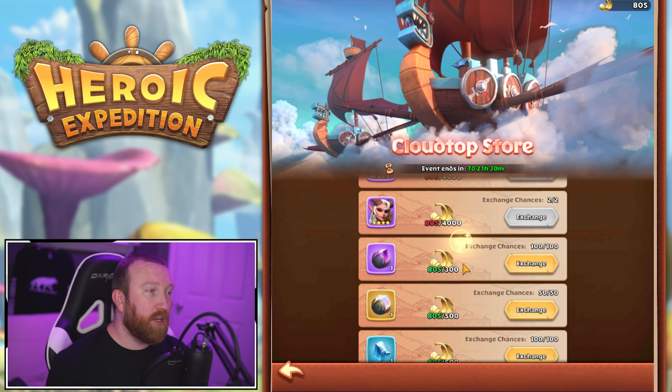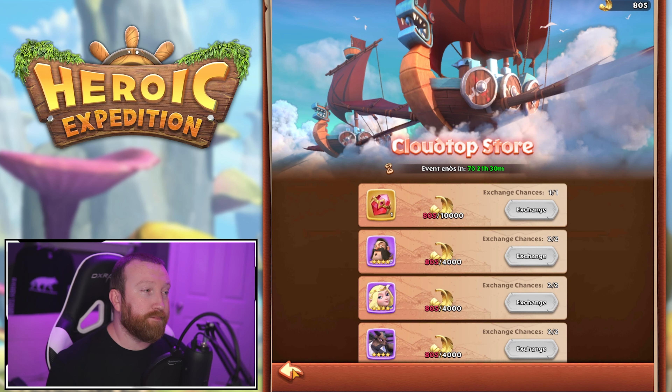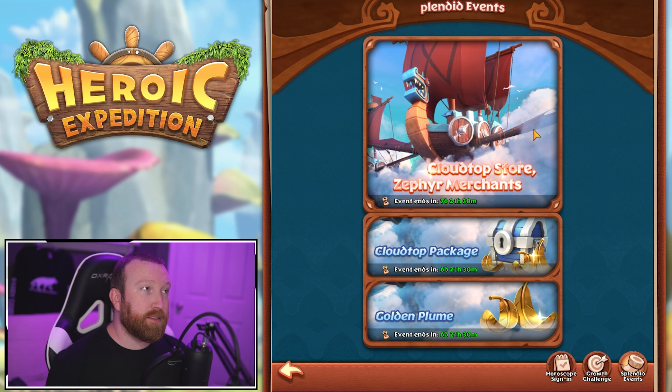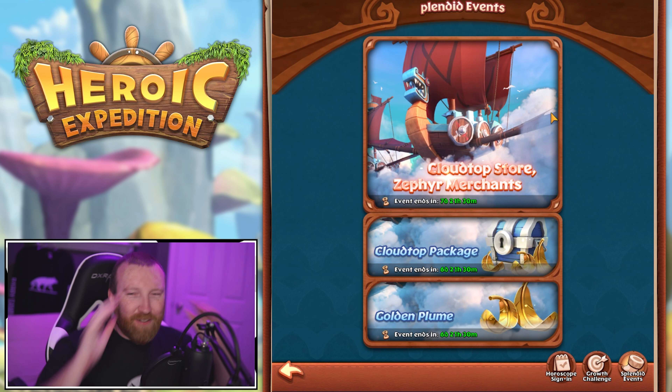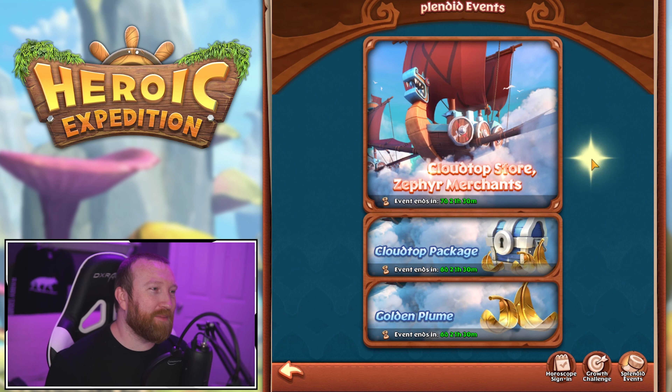Side note — is 'blended events' a typo? That's supposed to say 'splendid,' they're missing an S. Come on game, don't make rookie mistakes like this.